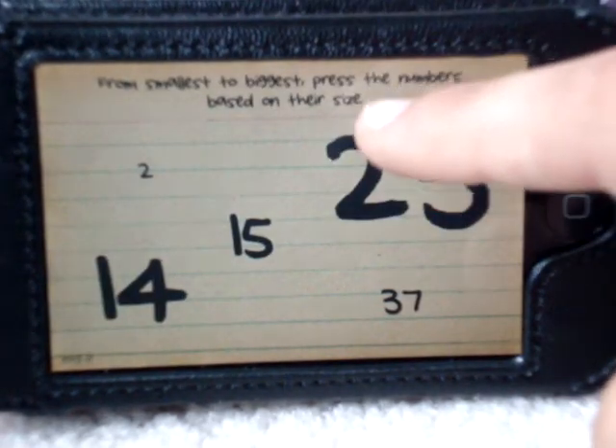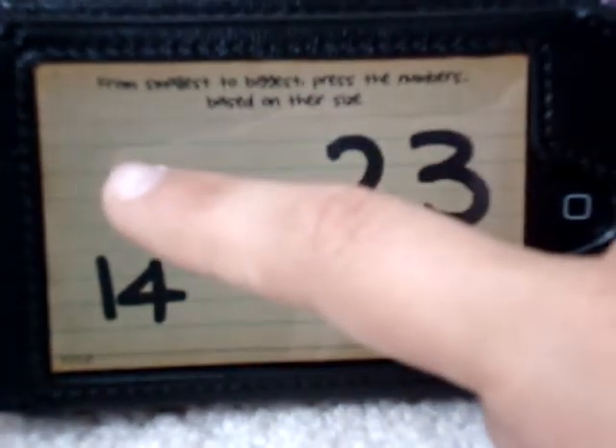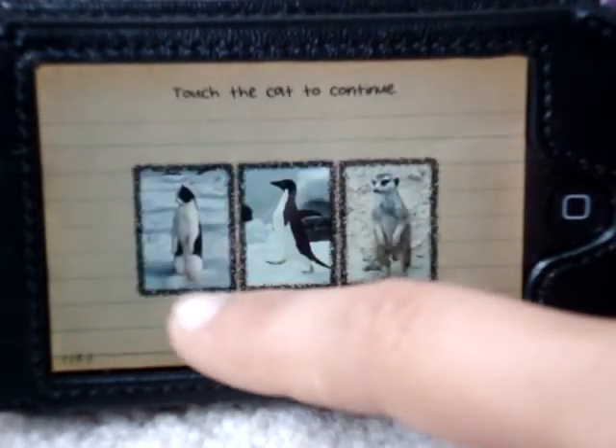Press the biggest, smallest to biggest. Press the number based on their size. So it's two, thirty-seven, fifteen, fourteen, twenty-three.